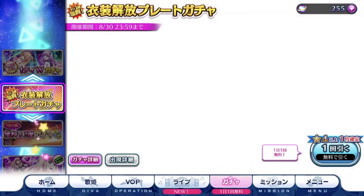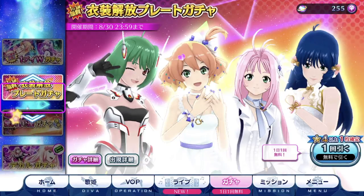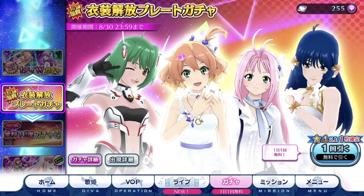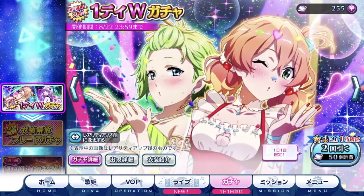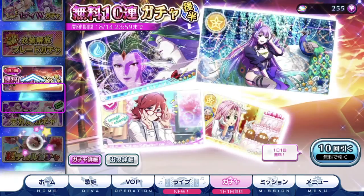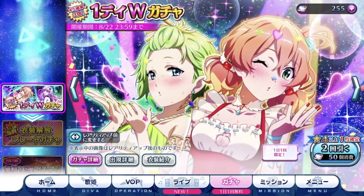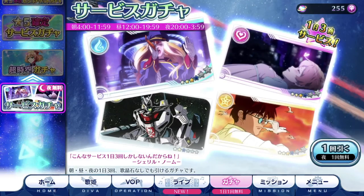Today also starts the brand new costume points episode plate gacha, which guarantees a 4-star and above. There's a single plate pull, double plates, and 10 plates option. Counting today — that's 2, 1, 3, 13 plates plus 3 daily free pools, so that's quite a lot and very close to the halfway mark for the bingo card. My free daily pool is from yesterday's night so I've not done it yet, so I'll have 4 free episode plates today — fantastic if you're trying to clear the bingo card.